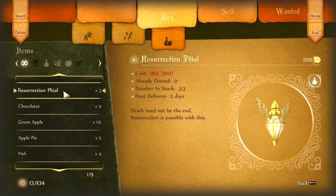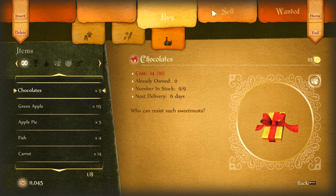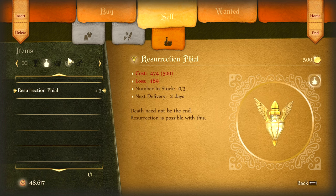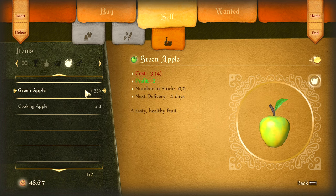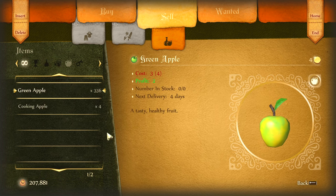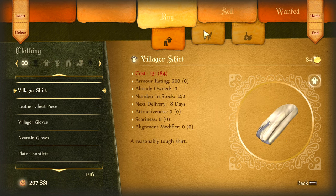Your goal here is to get the resurrection phials. Once you get the resurrection phials, it's pretty much over. You're going to go through the trading steps for the resurrection phials, and once you do that, you're going to have a ton of money. So now you can see we've got a ton of money — it's about all she wrote.